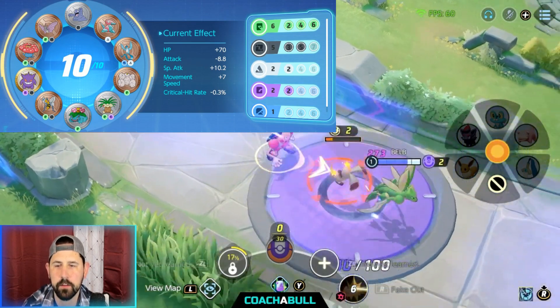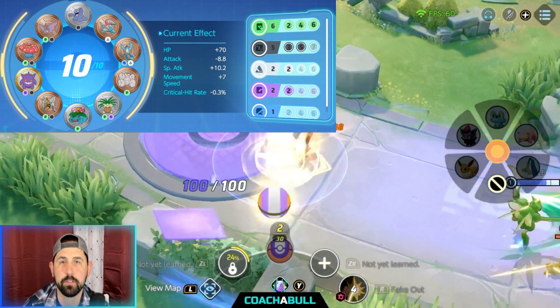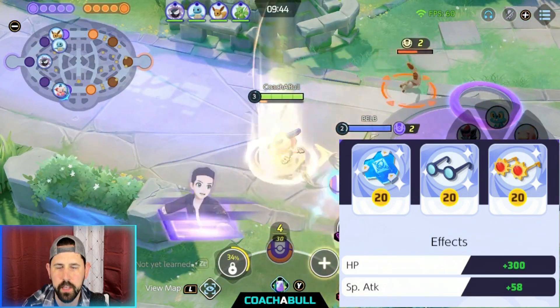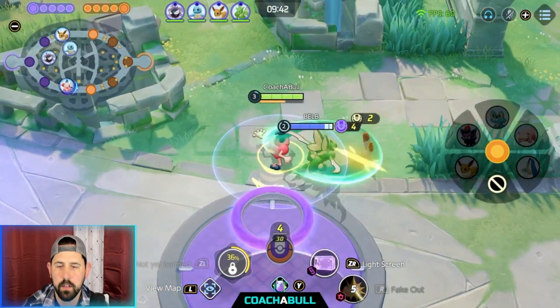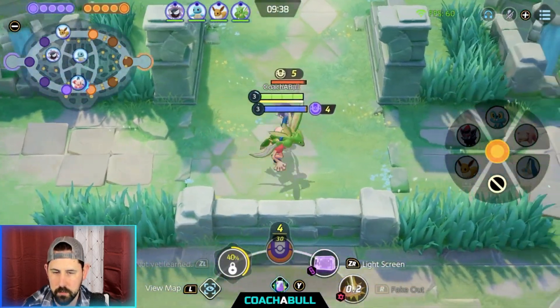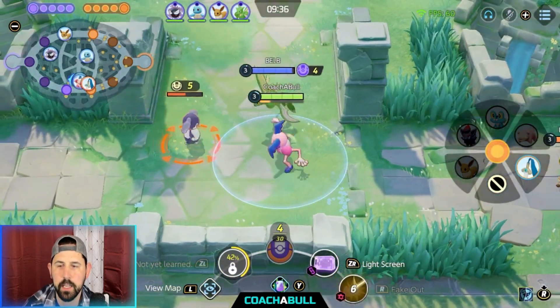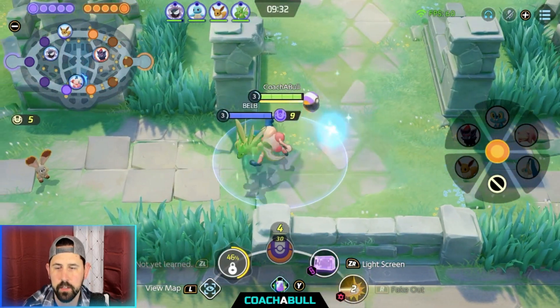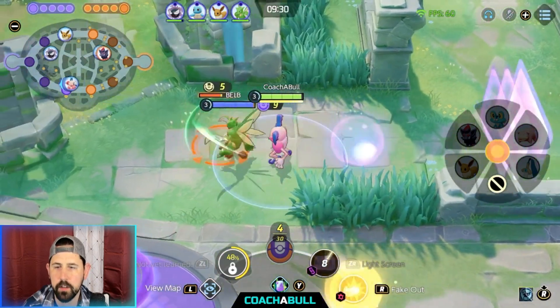We are using Confusion and Power Swap with this game — Confusion and Power Swap. Let's see how it does. To note, Light Screen acts as a barrier, which you can definitely use at the beginning of the game. I could have used it right now, I was just focusing on getting XP. And there we go, I used it.